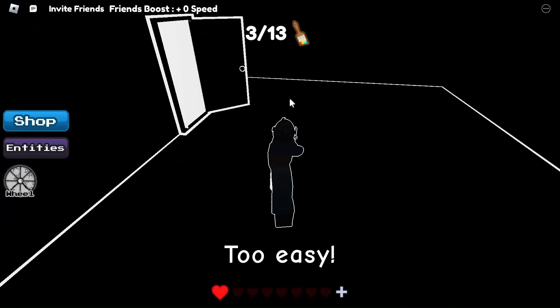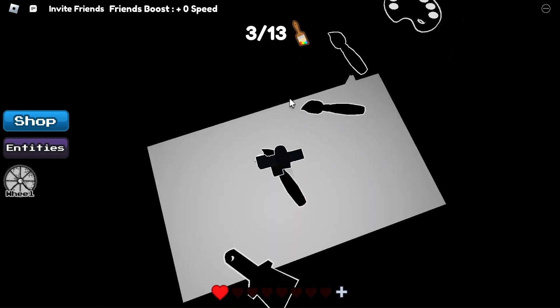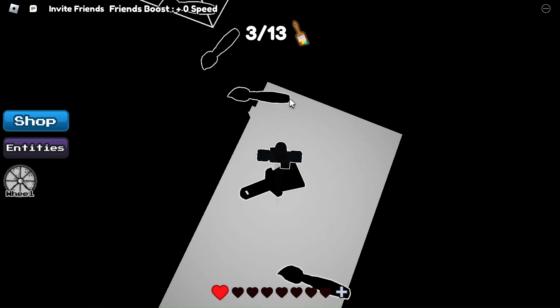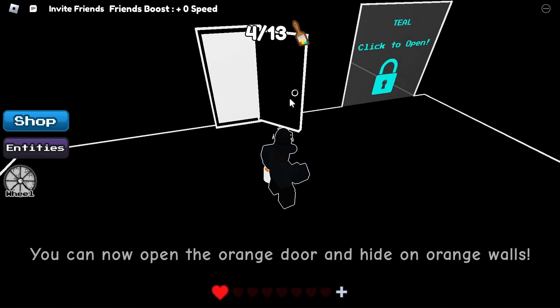You only need to click the vent once and it will open. Once you open it, you will see a door. Once you go through there, there will be an obby. It's really easy so don't worry about it. Also if you fall, it will teleport you back up to the start. Once you do the obby, you will find an orange paint bucket and another paintbrush.